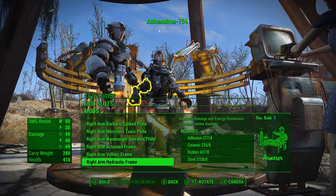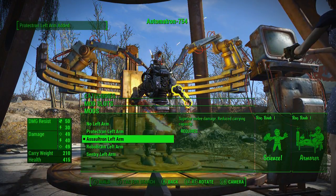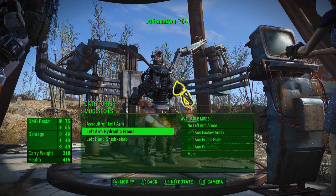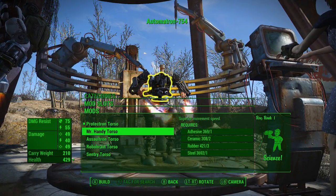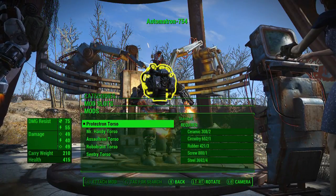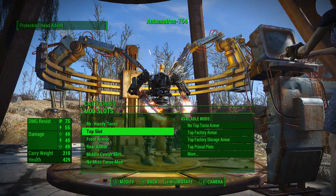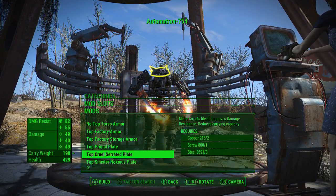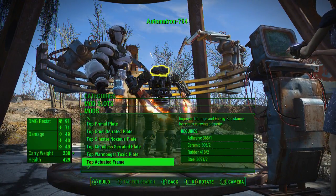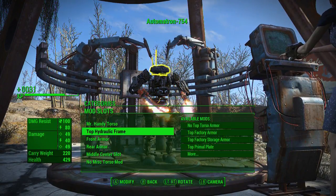Hydraulic frame - okay let's grab that up. Left arm - we went with an assaultron left arm. And now we want a hydraulic frame. All right, torso - Mr. Handy torso, assaultron, robobrain, sentry - so it's between assaultron, Mr. Handy, or no. The top slot: cruel serrated plate, sinister noxious plate, merciless serrated plate, warmonger toxic plate, voltaic hydraulic. The hydraulic frame front armor - holy, look at these, they look awesome!